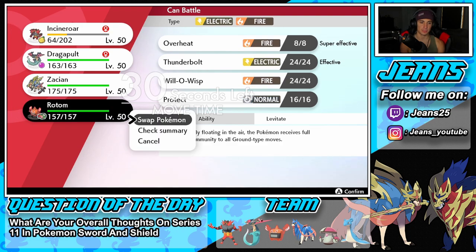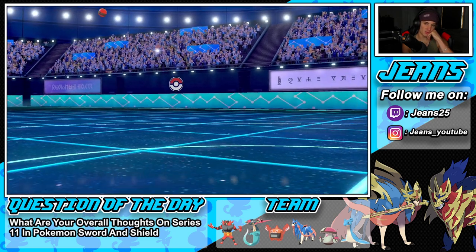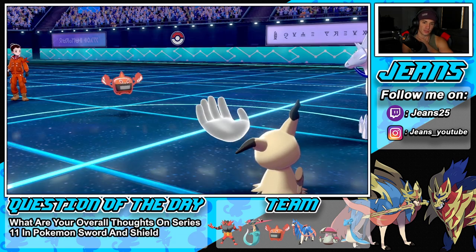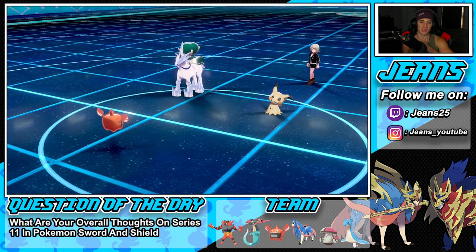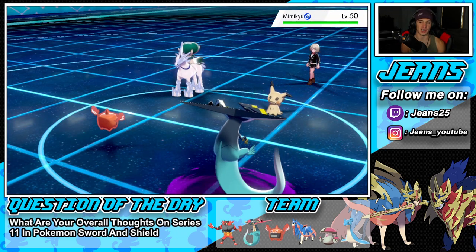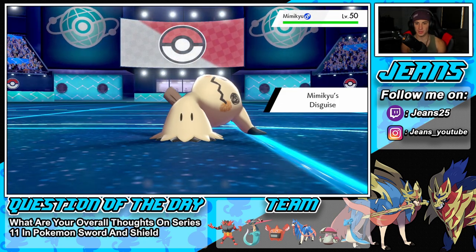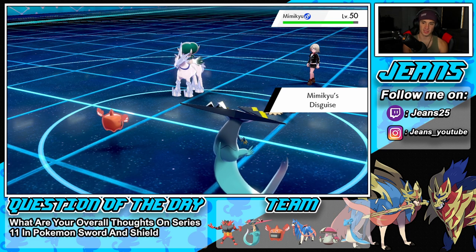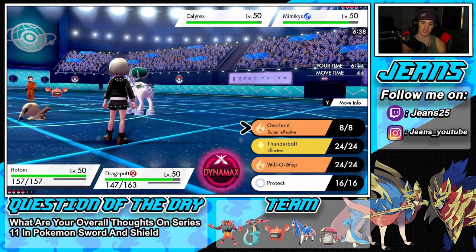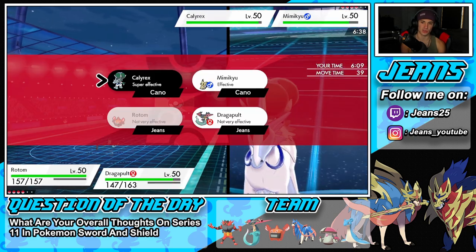I'm just going to swap back into Incineroar onto my Dragapult's slot. That thing taunts me — alright. Phantom Force going to pop and that's going to take him off. He gets off the Trick Room. He's got to be going for an ice move. I could protect but I'm going to go into Incineroar and throw burns left and right. Actually since Taunt is on, I'll just Overheat.